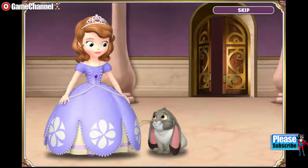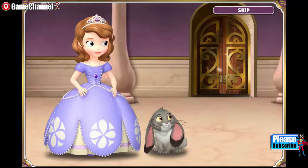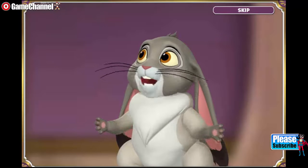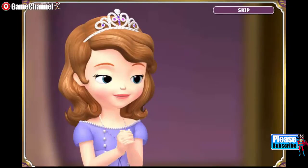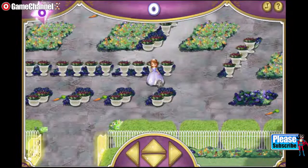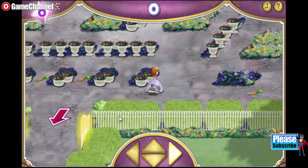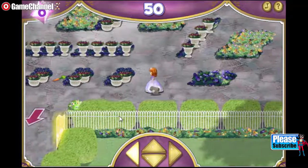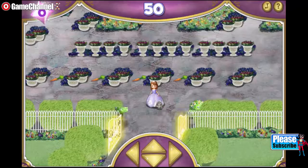Did you hear that, Clover? The royal ball is about to begin! Cedric has used his magic to lock all the hallway doors and hide the keys! Clover, can you help me find the keys? I bet they're in the royalty garden! Click the arrows or use the arrow keys on your keyboard to guide Sophia to the flashing gate! Carrots — those are like buried treasure! If we see any carrots in our journey, we should grab them! We made it — let's head inside!